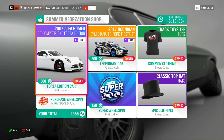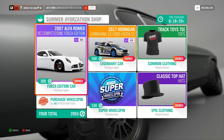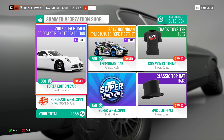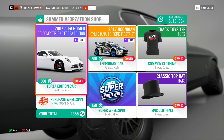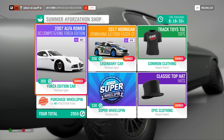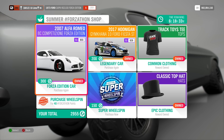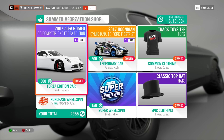For this week we have a brand new vehicle, which is another Gymkhana vehicle for Ken Block's new Amazon series called the Gymkhana Files. We also have the Forza Edition Alfa Romeo, which deals a credit boost. I would actually get that vehicle if you don't have it. If you don't count the Track Toys t-shirt and the classic top hat, that's all you have in the Forzathon shop.